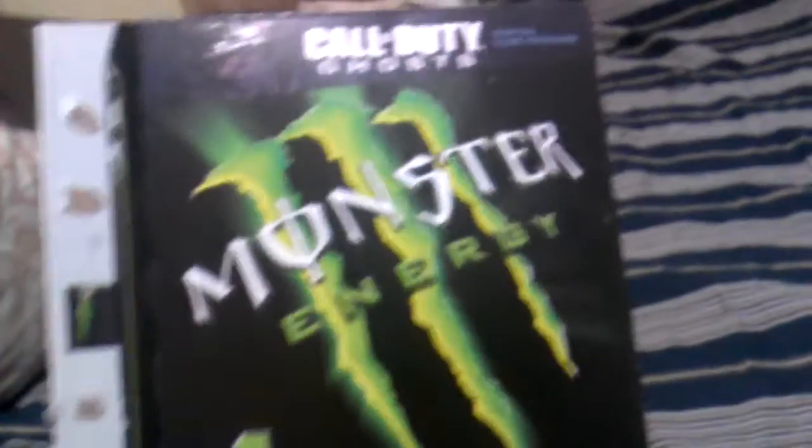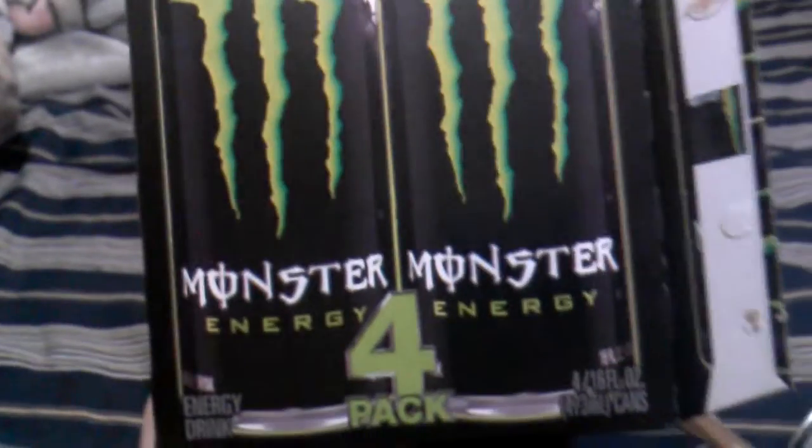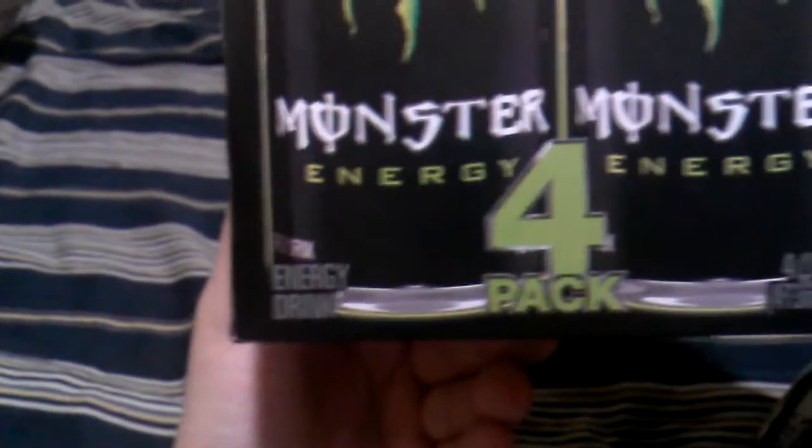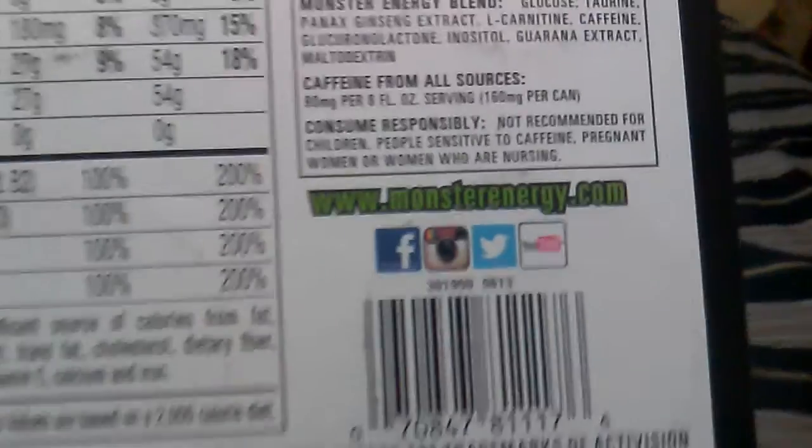One last look at the artwork: the box says 'Digital Care Package' with Monster on the side, four-pack, Call of Duty Ghosts. Turn it over — regular Monster Energy, same thing on this side. It shows two cans and says Monster Energy four-pack, Call of Duty Ghosts. The top is the same. The side where you open it shows two cans. The other side has all the ingredients and info — you can follow them on Facebook, Instagram, Twitter, and watch Activision on YouTube.